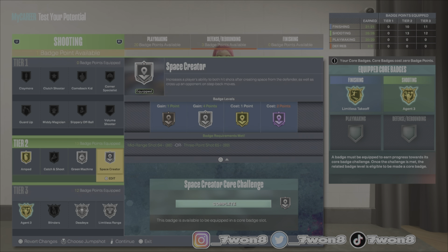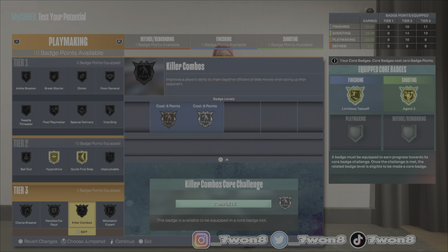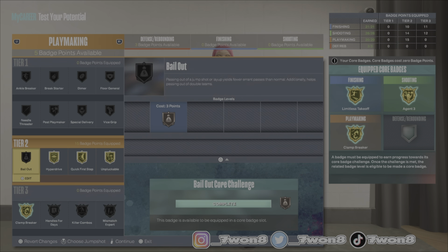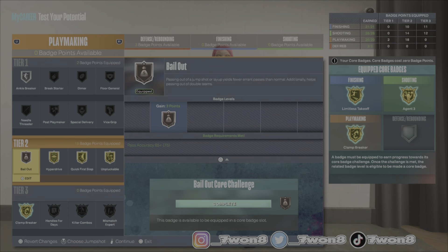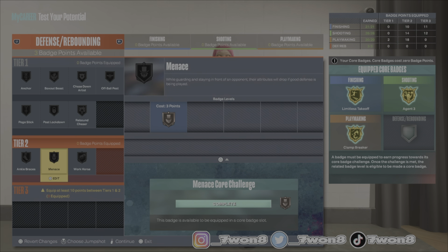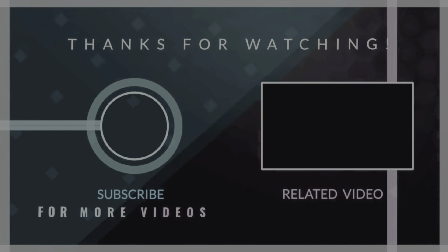On to playmaking — Clamp Breaker, Hyperdrive, Quick First Step, Unpluckable, Ankle Breaker, that's what you need. For defense: Menace, Off-Ball Pest — enough for you to matter, not to shine, but enough to matter. And as always, you already know.